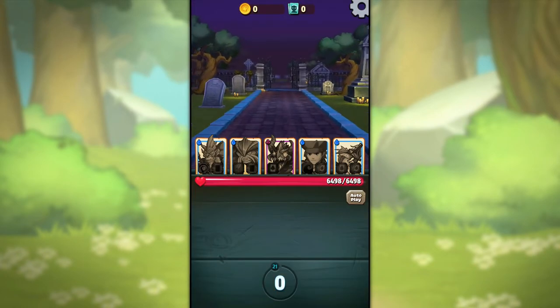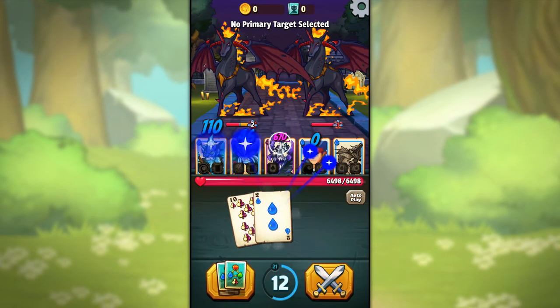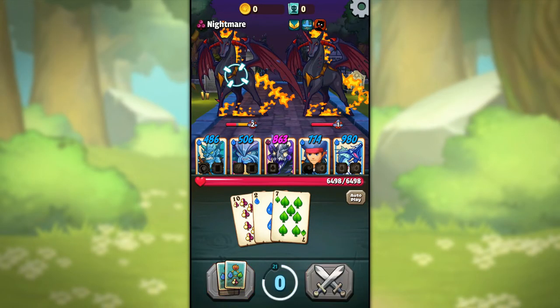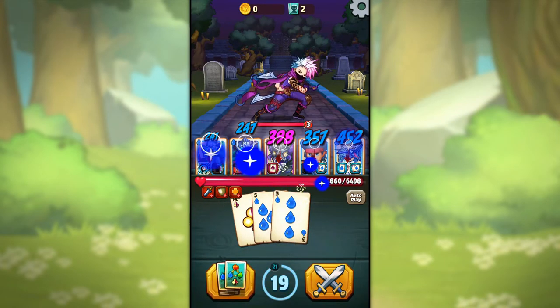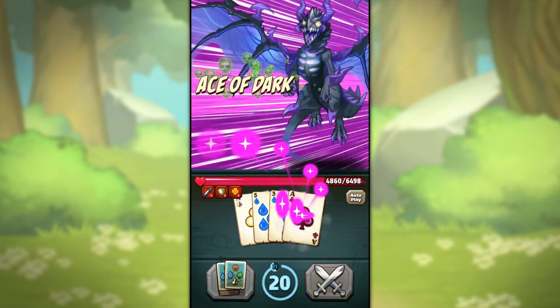So let's put our new skills to use and see how my fight went. Remember, a Mono Color Party is not good — you're going to have a bad time. But for the sake of this test, let's see how this goes. First, I drew enough cards to get 19, then I used the Shadow Dragon's Ace of Dark skill that spawns an Ace card with a dark element on it to raise it to 20.